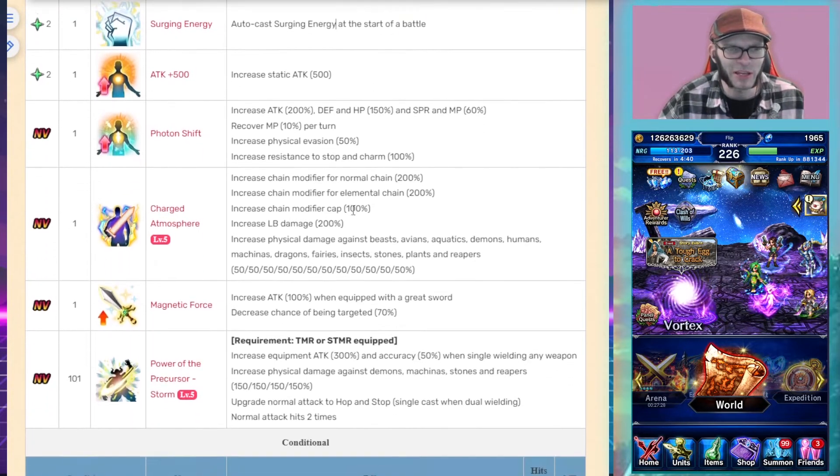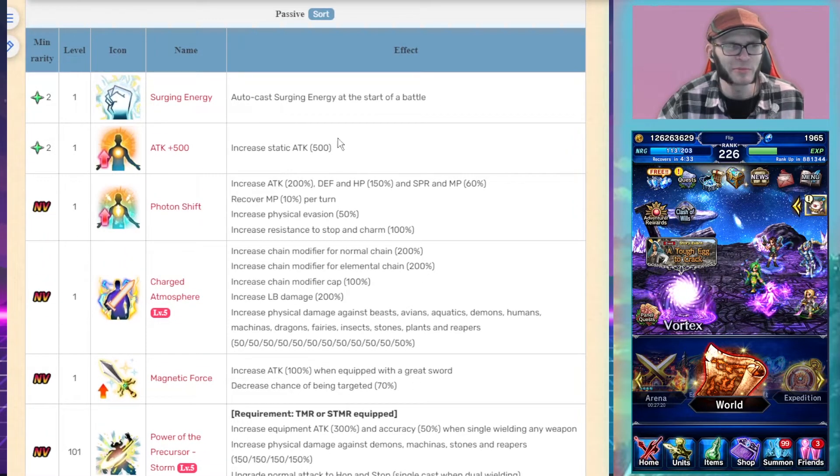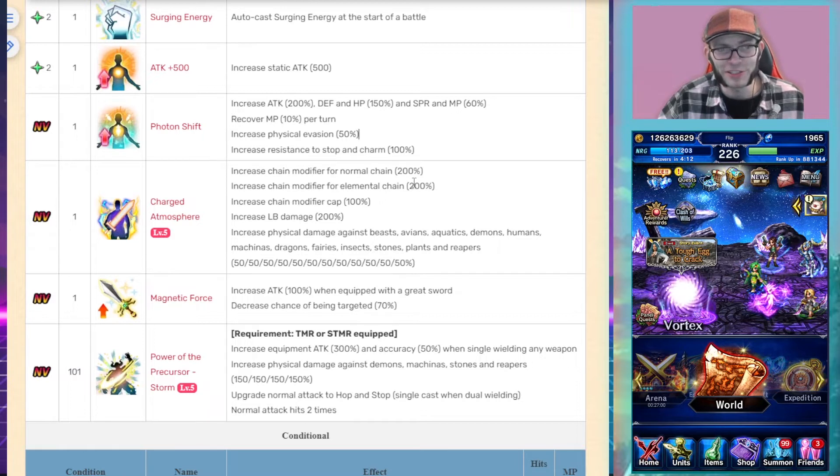She auto-casts Surging Energy at the start of battle, which increases LB damage and LB gauge fill rate to all allies. Passively she has strong stats: 10% MP regen per turn, 50% evasion built into her kit, immunity to stop and charm, and a 70% chance of decreasing the chance of being targeted. She also has passive chain modifier cap improvements and killers.